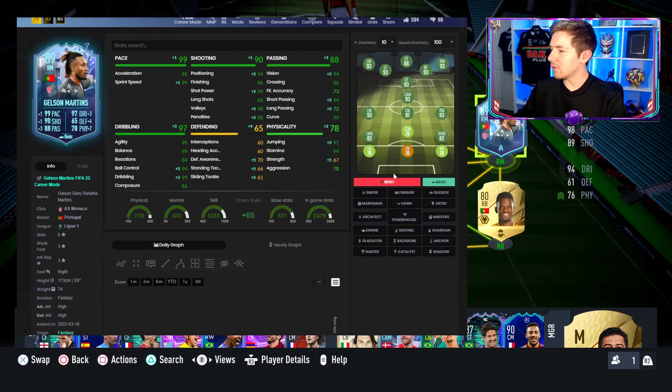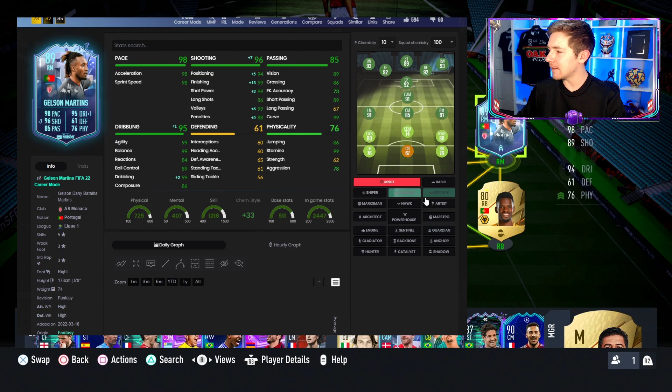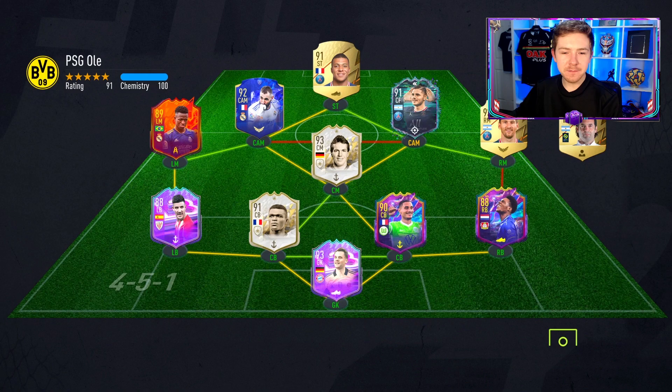For a chem style it honestly could depend on how you want to play him, but he doesn't really need a chem style to boost his pace. Straight away I'm thinking Marksman could be the one, especially if you like goalscoring wingers. If you want to distribute more with your wide attacker there are other options — Artist is quite nice as his passing comes up really well, Maestro also an option. But for me, because I like to score with my wingers, I'll go for Marksman. It makes his shooting really good, brings up his physicals nicely, and also gives him another boost in the dribbling department.